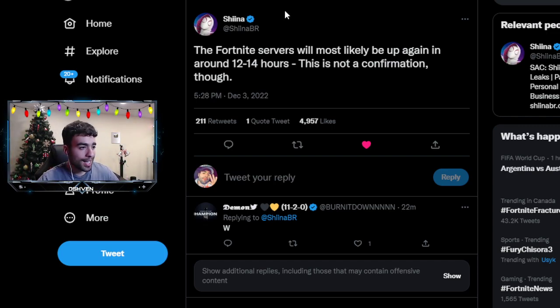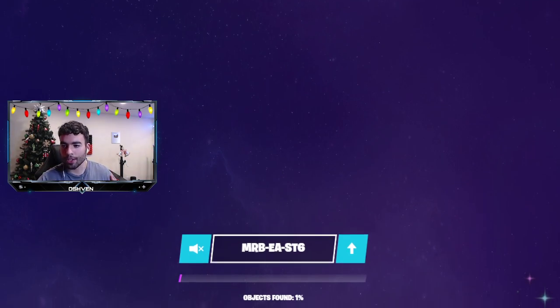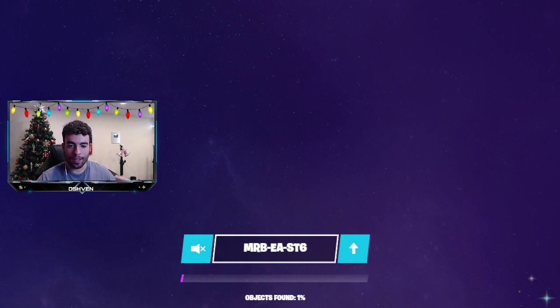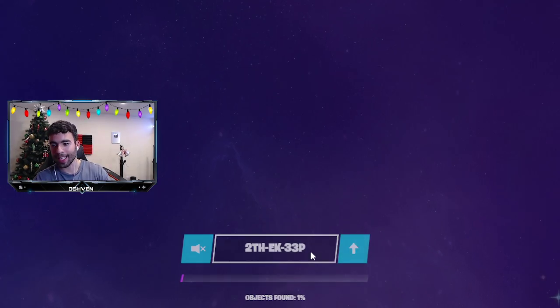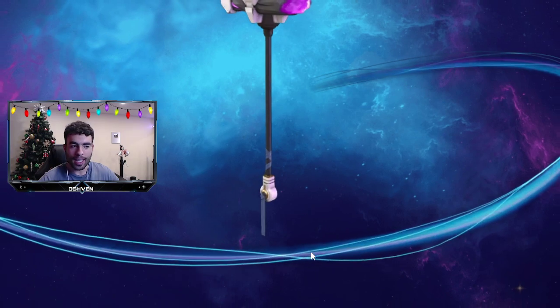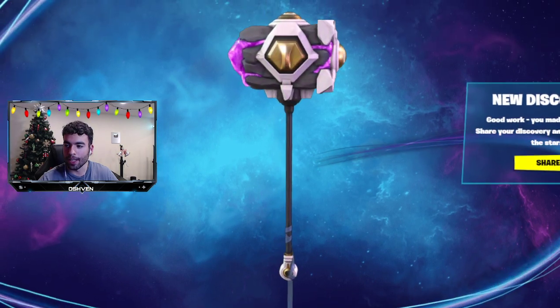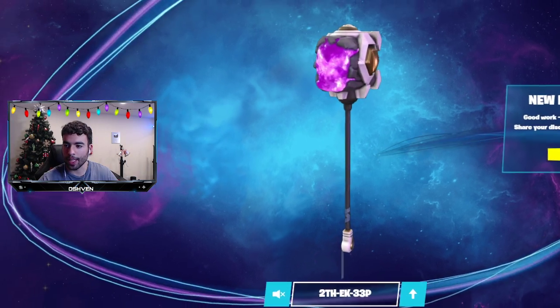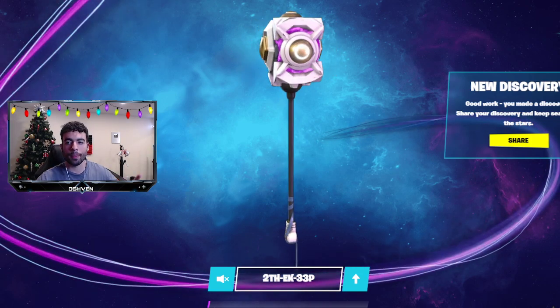The most exciting part is the secret Fortnite website. If you head over to fortnite.com or fortnitechapter4.com, you can find secret codes or coordinates to find secret items within this website. If I type in the code 2-T-H-E-K-33-P and click enter, we can actually find the pickaxe which I previously showcased. There are going to be more items to find here on the website, and I'll keep you guys in the loop. I am recording this video all in one take, so these are the codes currently out — if new codes drop, I'll put them in the comments.